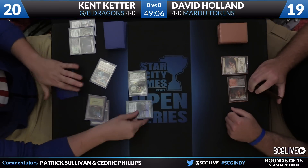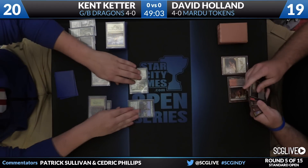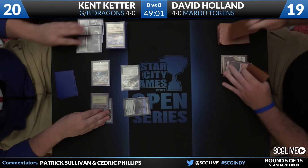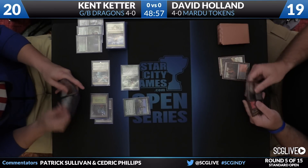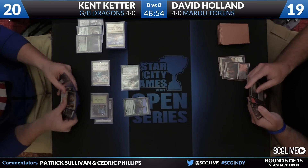Kent with a forest. Now here's a Courser of Kruphix — he'll take a look at the top card, it's a copy of Sandsteppe Citadel — and pass the turn back. You will find some wonky lands that are under the battlefield tapped here. There are some Temples, Opulent Palace, Sandsteppe Citadel. He's basically in the full five colors.